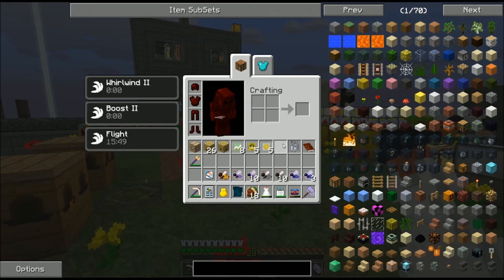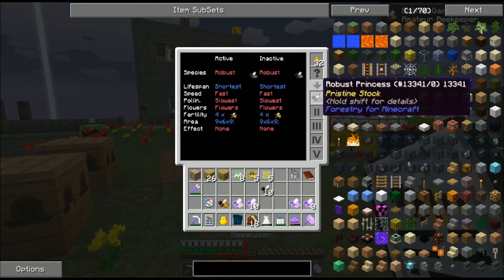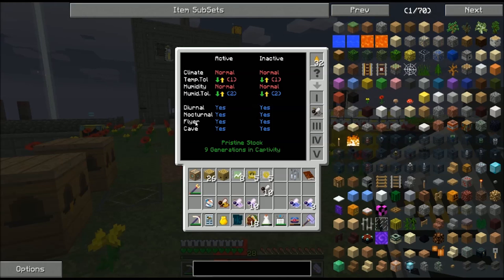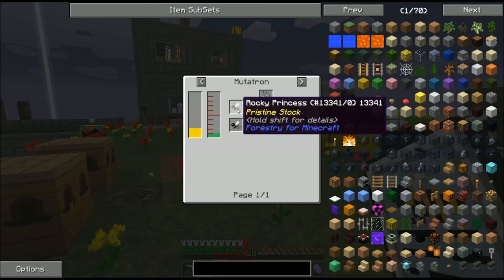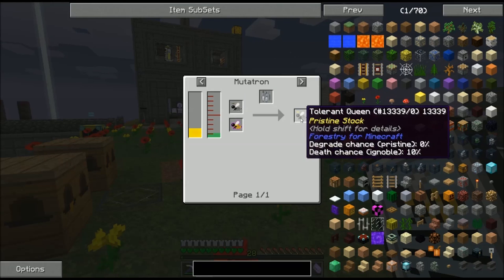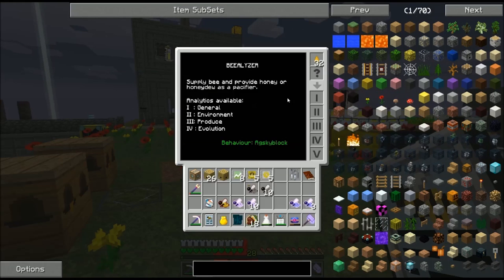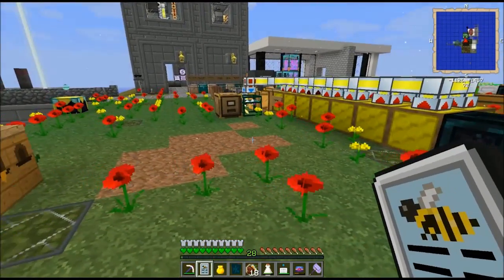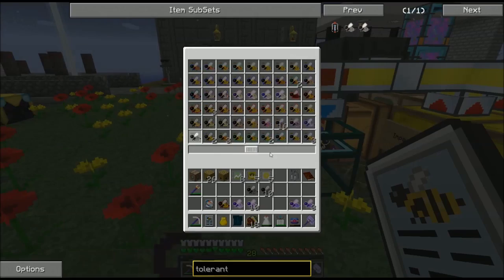The reason I wanted Rocky was to get the robust princess. If I take a look at the genetics on this robust princess, I can see that it has diurnal, nocturnal, flyer, and cave, all true. And it also comes with humidity tolerance both two. So that's basically almost everything that I want from the second page — there are five good genes on the robust princess. To get robust princesses, I need to combine a tolerant with a rocky princess, and to get tolerant, I need to combine a diligent with a rocky. So I start with the diligent bees I already had, breed them with rocky, which creates tolerant, and then I use the tolerant with the rocky to create the robust.